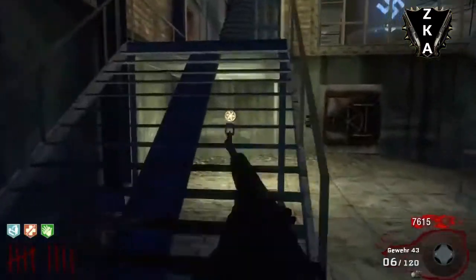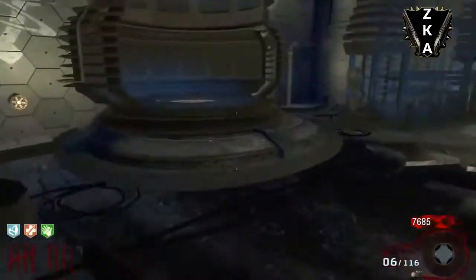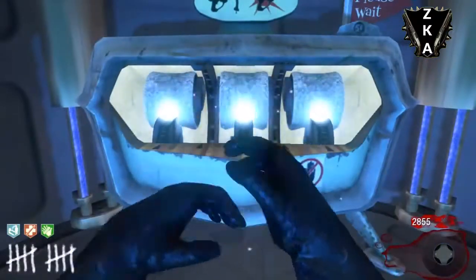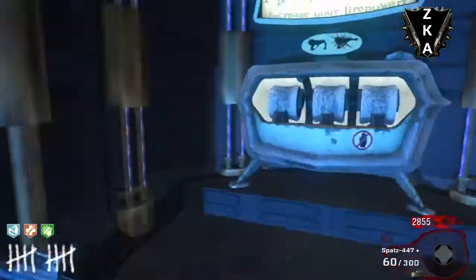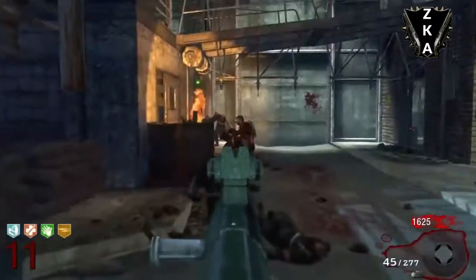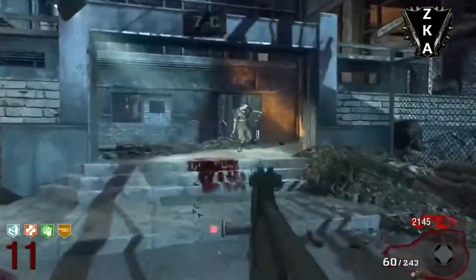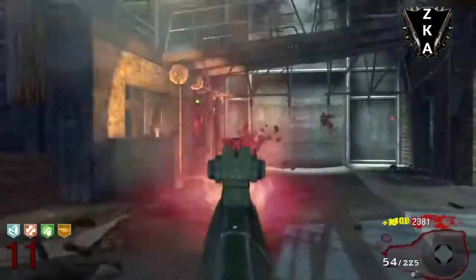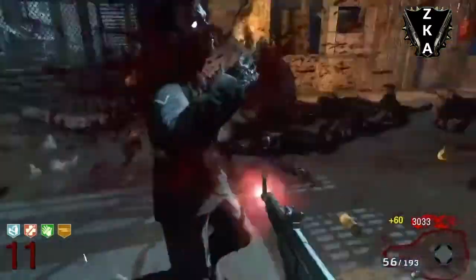The STG-44 has next to no recoil. It sounds like a staple gun, which sounds really awesome when you're shooting it. I think it's a great all-round gun for getting points and killing zombies quickly when it's Pack-a-Punched — it turns into the SPAX-44, which is a pretty awesome gun. I really think the STG-44 is underused, and not necessarily underrated, because when people do eventually pick it up, they remember how amazing it is. It definitely deserves more recognition than it has.